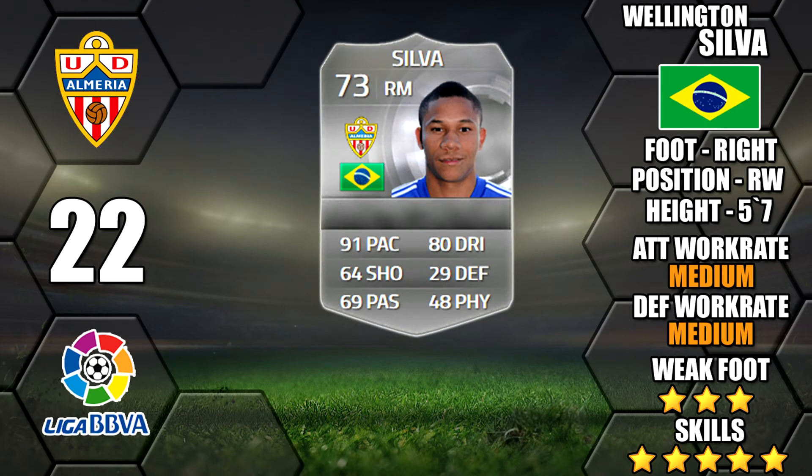Next up is Wellington Silva, another Brazilian of UD Almeria. He's had a big upgrade with 91 pace and 81 dribbling. He has a medium/medium work rate but only a 3 star weak foot. He will still be a popular, very pacey Brazilian.